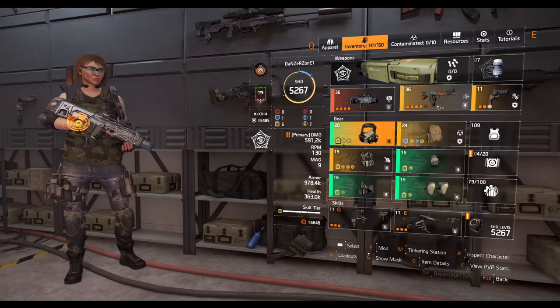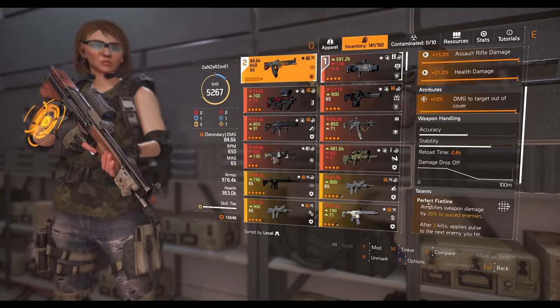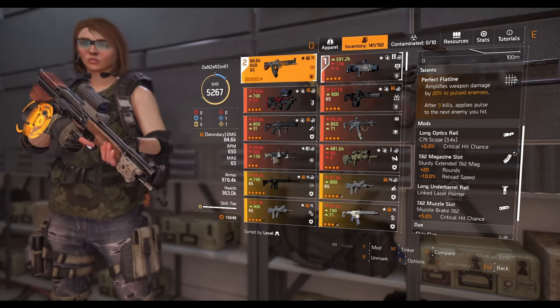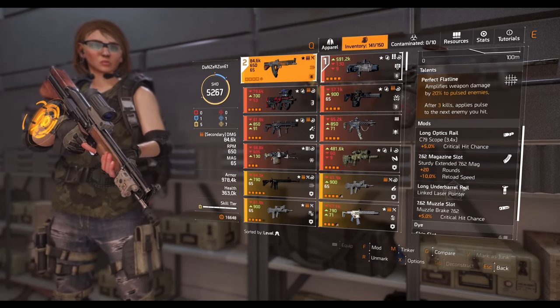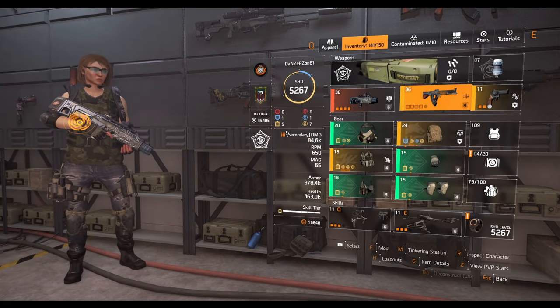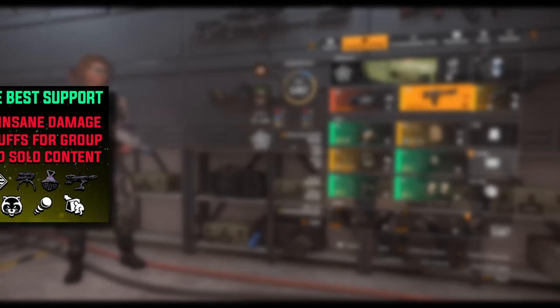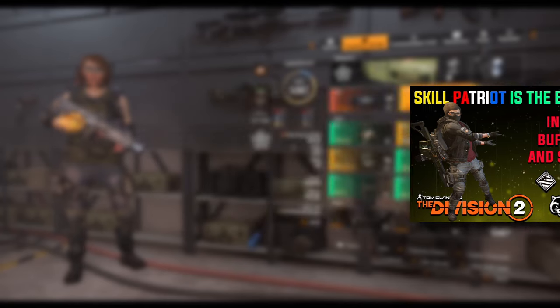Use Drone and Turret or any other skill you want. Another weapon option is the King Breaker with Perfect Flatline talent, which amplifies damage against pulsed enemies. I have the laser pointer from the Technician specialization, so when I point it I pulse all enemies — that's also helpful for identifying their locations. Check the in-depth video to see how much damage this build does.